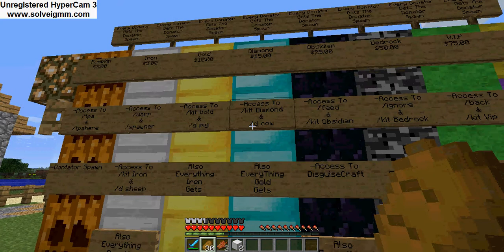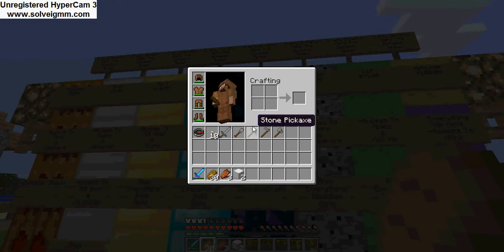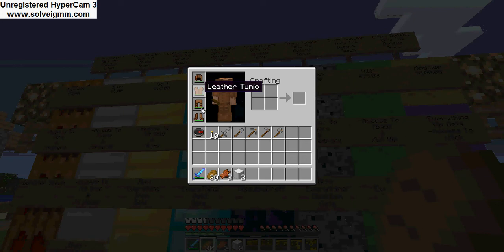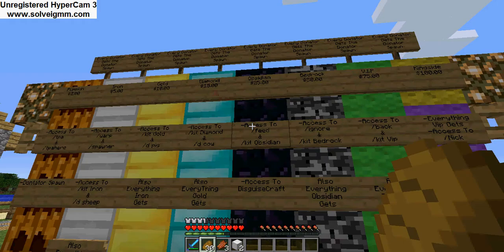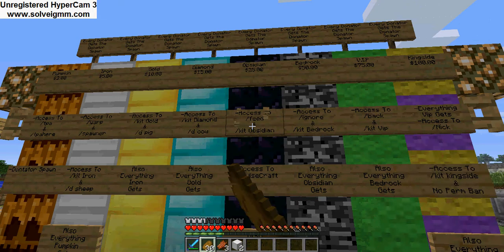It gets really cool when it gets up to the higher ranks. Diamond rank gives access to kit diamonds and slash decal, plus everything gold gets. There's also access to slash feed — so if you're low on food and you're traveling to find a base, you can just do slash feed. I think this is really worth getting, it's really good value. Obsidian kit is really good, but I'm not 100% sure what's in it, so I'm not going to guess in case I get it wrong.